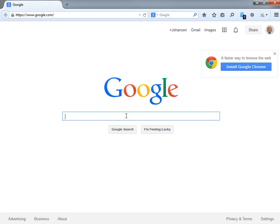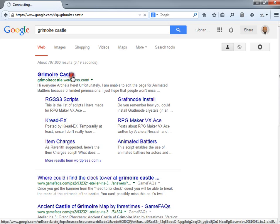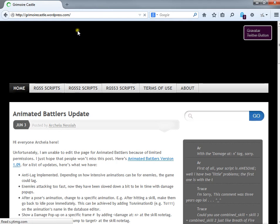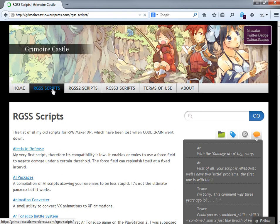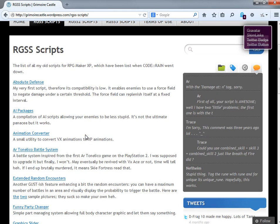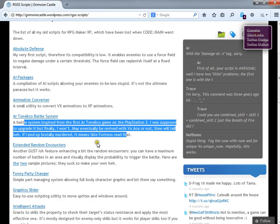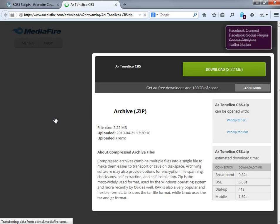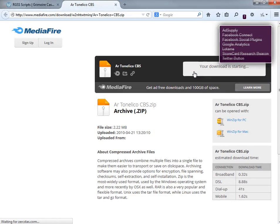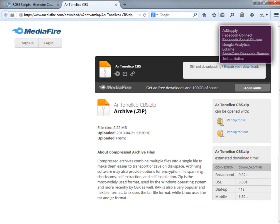You find it by going to the KreeDAccess page, that is Gamore Castle. You can just type it directly into the URL, or you can Google it. You want to go to RGSS Scripts. This only works with RPG Maker XP - he has not made a VX Ace version. He may eventually, but so far he hasn't. So you want to click on the download link; it'll take you to Mediafire, and there you can download the demo with the battle system already implemented.